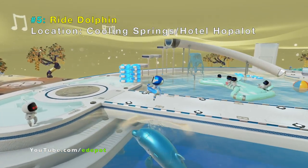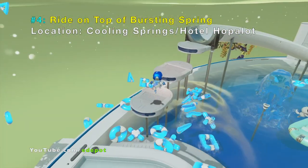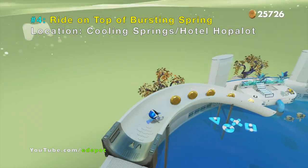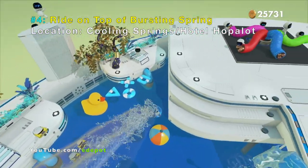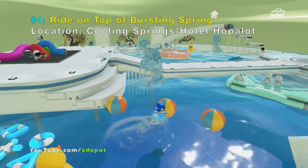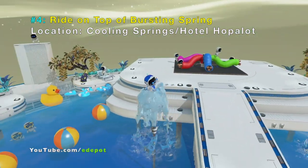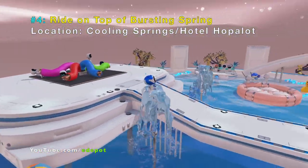Number four is similar to number five and in the same place, but you can ride a bursting spring. Just jump on and Astro Bot will actually hop on top of the water.